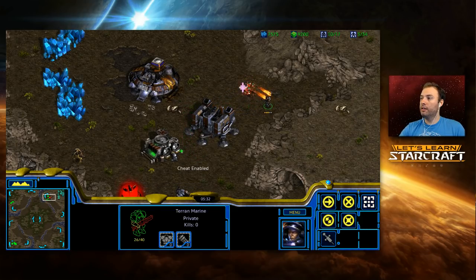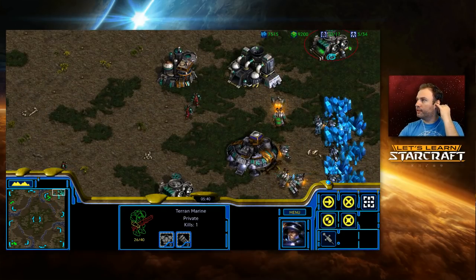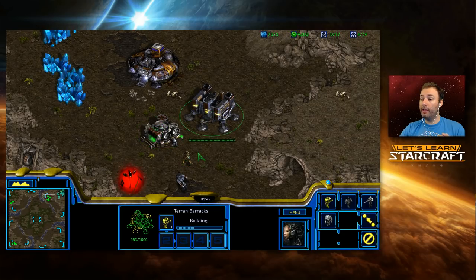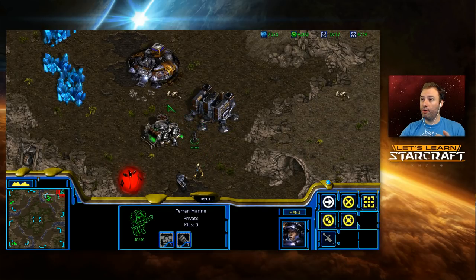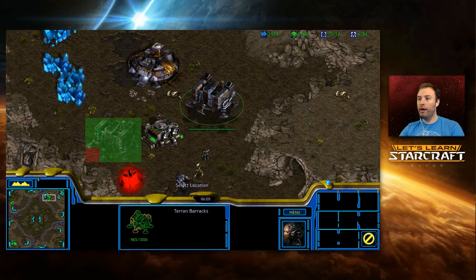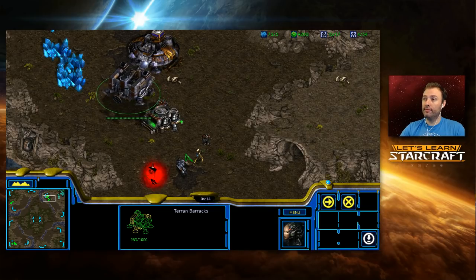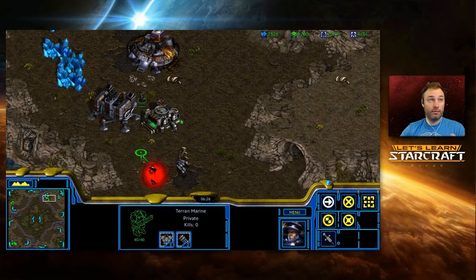You can test out where zealots and marines can fit through. Here's a common thing to note: supply depot on the left, barracks on the right — a zealot can walk right through, and so can a marine. Now place the barracks on the other side and watch: the marine can fit through but the zealot cannot. See? The zealot can't go through, but the marine can.